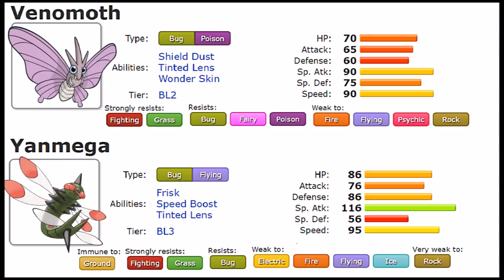Typing isn't everything, so let's talk about their stats. Venomoth has 70 HP versus 86 on Yanmega, so Yanmega is bulkier. On Attack, 65 versus 76 - Yanmega stands out. Defensively, Venomoth has 60 versus 86 on Yanmega, so Yanmega is again bulkier. Special Attack is 90 versus 116 - Yanmega stands out as more specially capable. Special Defense is 75 versus 56, the only stat where Venomoth does stand out. Speed is 90 on Venomoth versus 95 on Yanmega, so Yanmega is still faster.